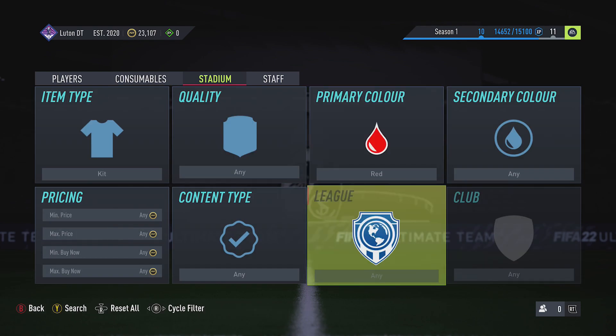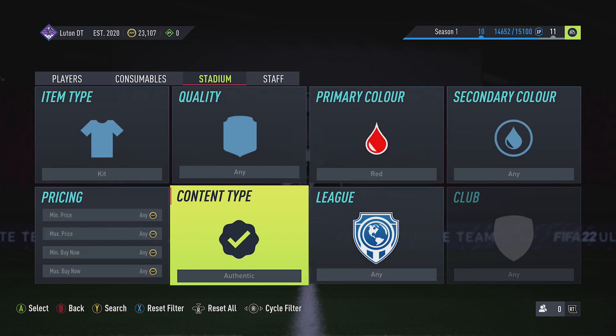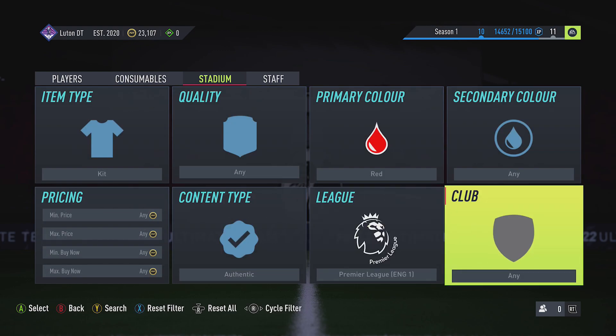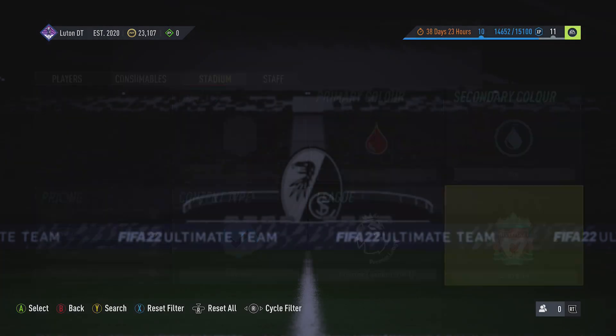Let's say I want a red one. You can also choose whether you want an authentic kit or a custom kit. If I go Authentic, you can then pick a league — for example, Premier League — and then you can narrow it down a lot. I'm going to have a look for the Liverpool kit, just to see what people are listing it for. Let's hit Search.